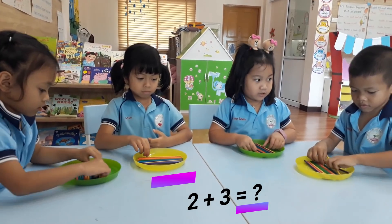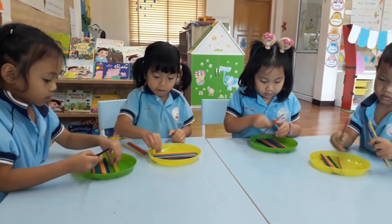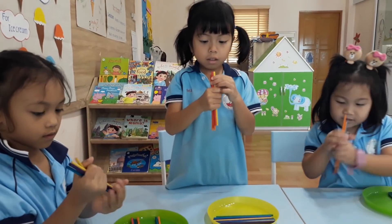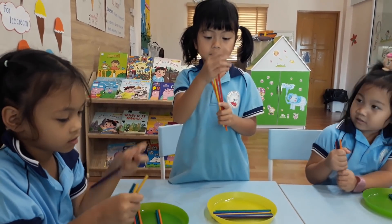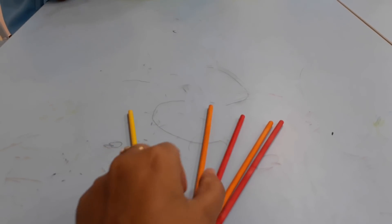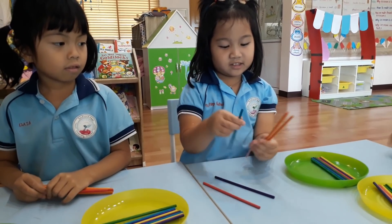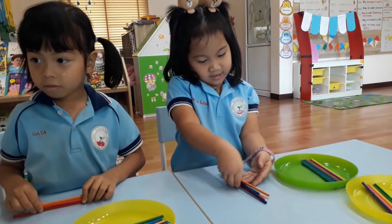Two plus three equal. Try. Wow, good job! Can you count one by one and tell me the answer? One, two, three, four, five. Okay, it's one, two, three, four, and five. Two plus three equal five. That's good.